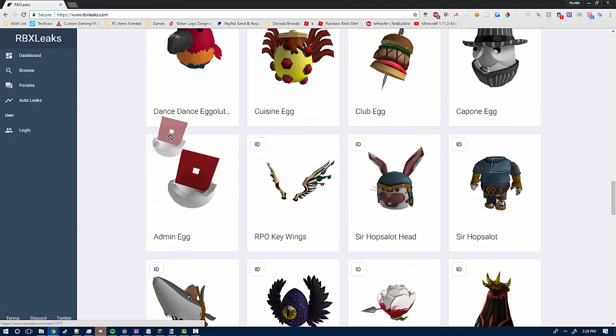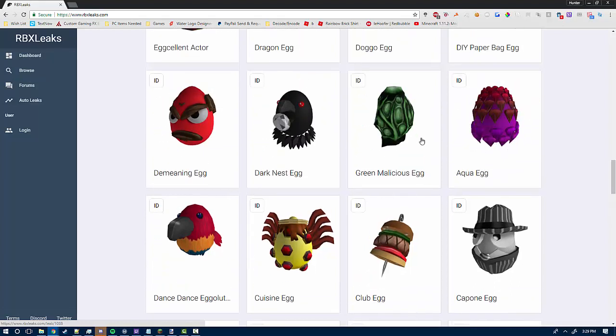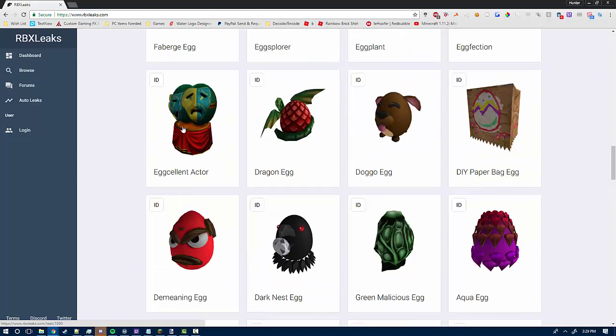Look at this — this is the admin egg. This is the Dance Dance Eggelution. It's a parrot, it looks like. We got a cuisine egg, we got a club egg, capone egg, aqua egg, green malicious egg, dark nest egg, damini egg, excellent actor, dragon egg, doggo egg, DIY paper bag egg.